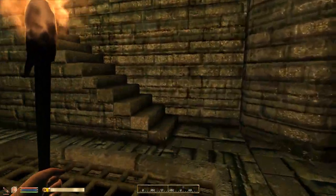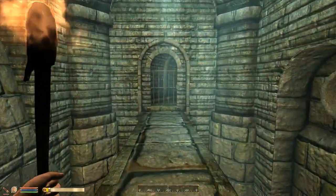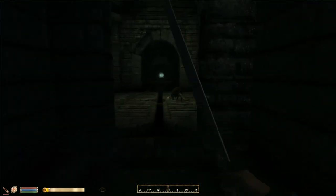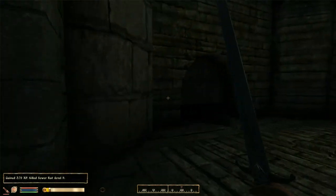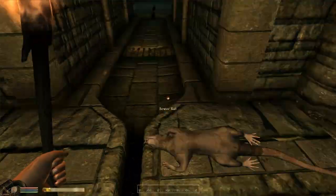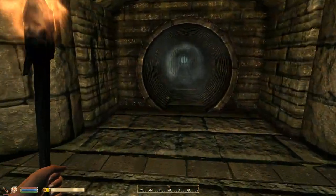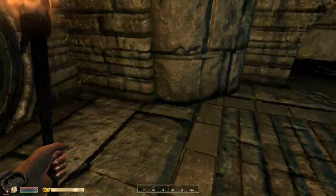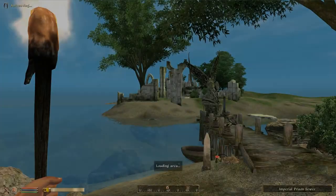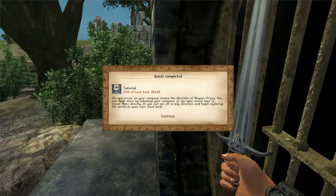Can't open that. Up the stairs. I think I can see the way out there in the distance. Let's just make sure we haven't missed any loot. Nothing to loot here, so away we go. And here we are — we're free.